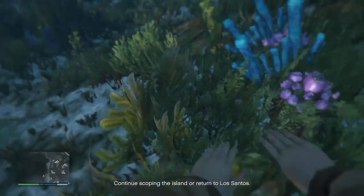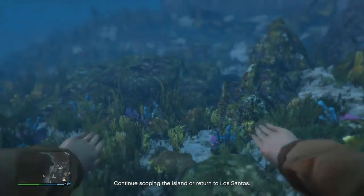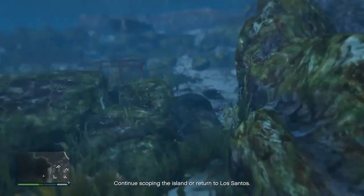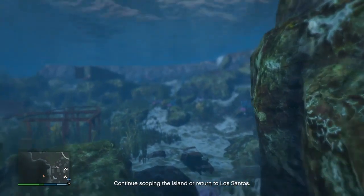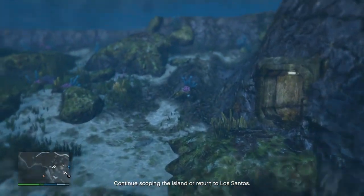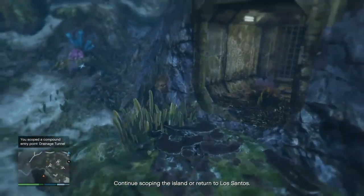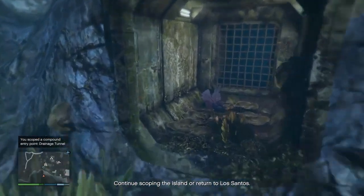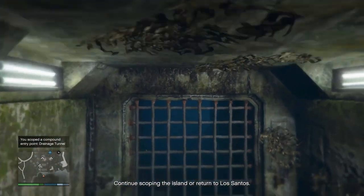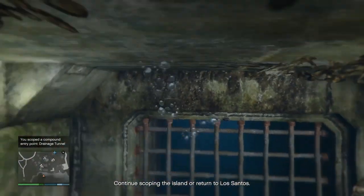The second point you need to go to is underwater - shown on the map. This is the entrance way to the heist, to the mansion. You go underwater into this place and you don't need to take a picture; as soon as you come here it says Pavel got the info. This is the way you're going to go in.